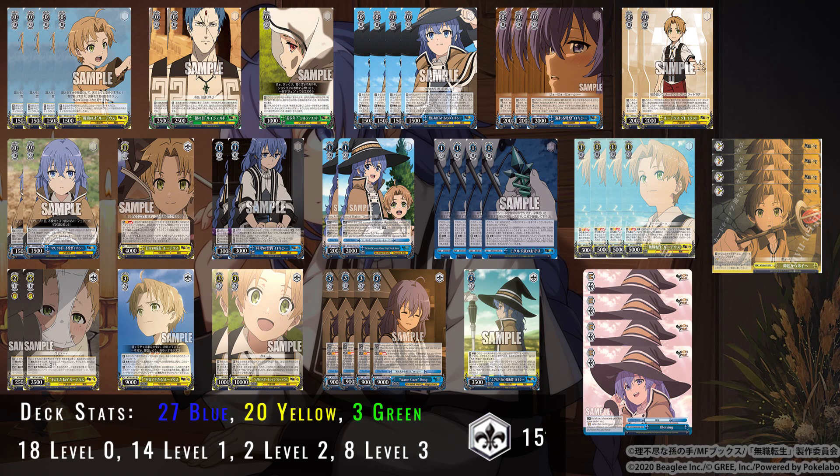So that's our level zero lineup. Generically, this lineup is a tiny bit smaller in terms of base powers compared to the eight standby build, but you have enough generic power — like the additional power from the climax swap Roxy or removing characters from field with the PR Rudy — to still clean up your opponent's board at zero.